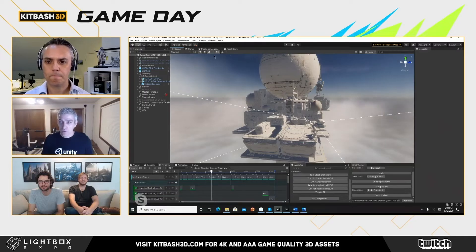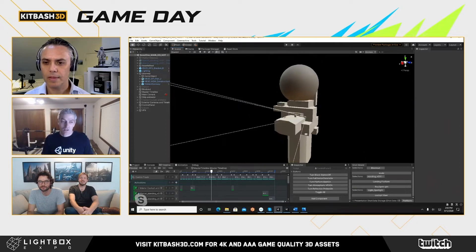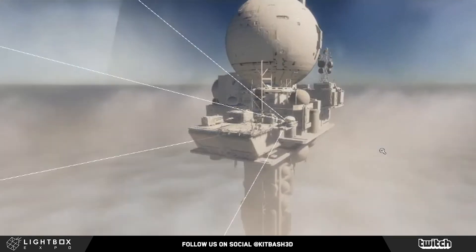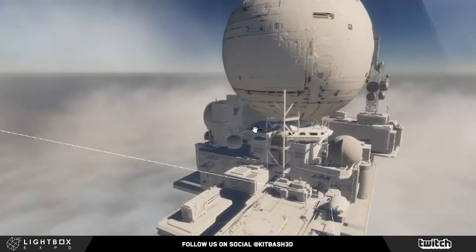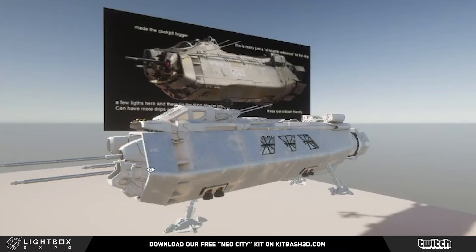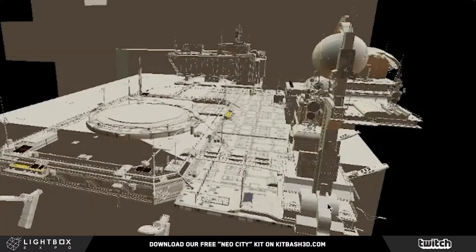Just really quickly, I wanted to show kind of how we started it. I mean, this was it. And in a matter of — it was very, very quick — we then had this. So this is part of the spaceship kit bash, and this was the final that we ended up bashing together. That's the sci-fi pack, and I just threw it in there.